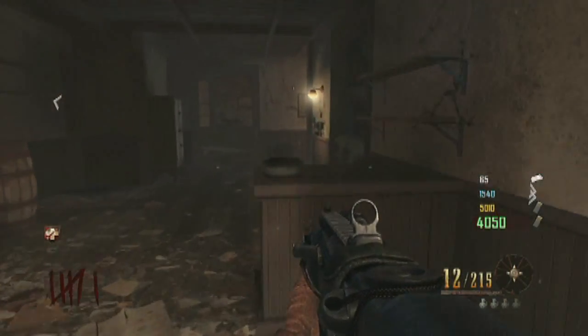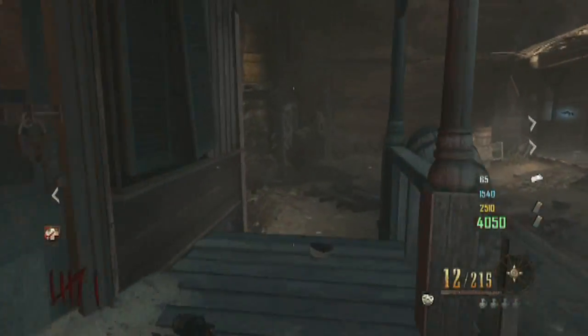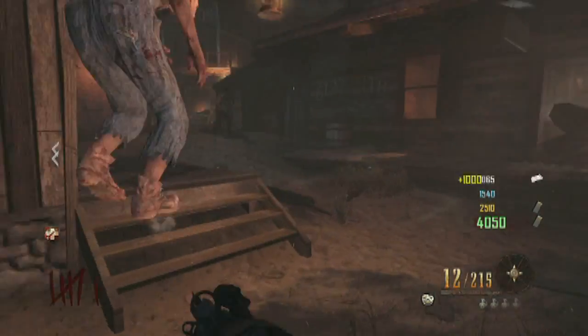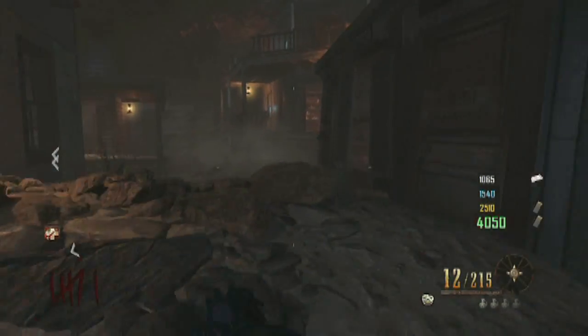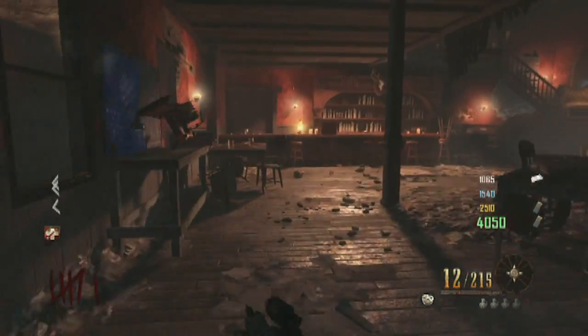The third part is going to be right on that little desk as soon as you walk in. It looks like a movie reel, but it's really a gear thing. Just pick it up and come into the saloon again and hold X.